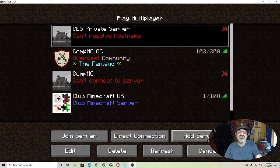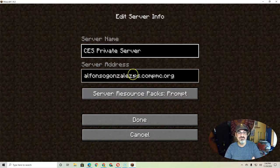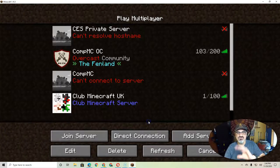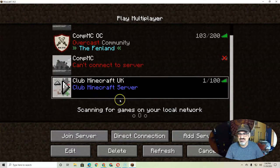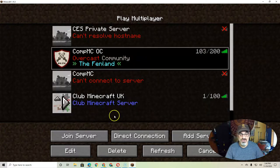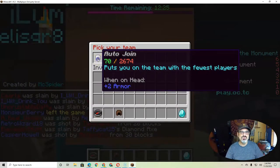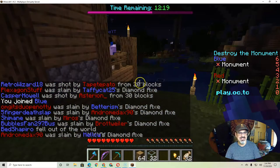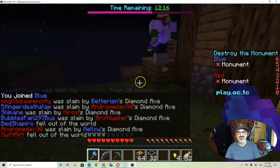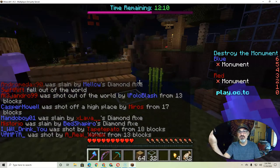If you get stuck, message me. Really, it's just a matter of typing in the server address correctly. If you can't connect, it usually means the server is undergoing maintenance or restarting. But if you see it with green, you're good to go — just join the server and begin playing. If it's in the middle of a game, you will either auto-join or pick a color, and then you're in. Good luck, and welcome to eSports.